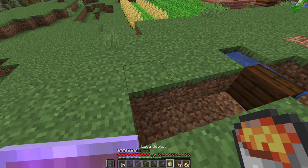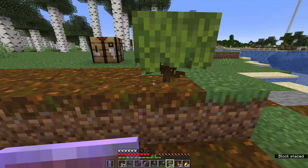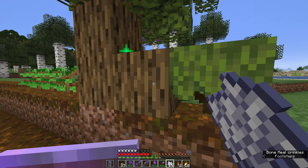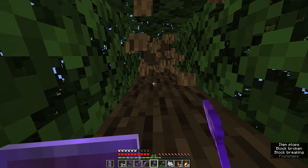Is farming azaleas a viable method of getting lots of oak logs? I actually find azalea more reliable than oak saplings, because you don't have to worry about limiting their height to avoid the large trees growing, and I find they take less bone meal per sapling on average. The main disadvantage is they don't grow naturally, so you have to use bone meal in order to grow them.